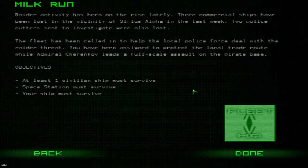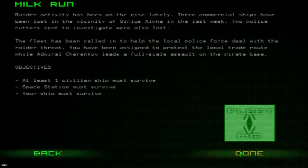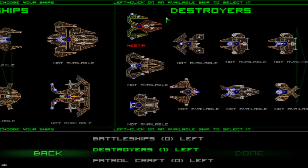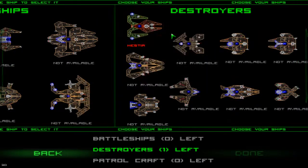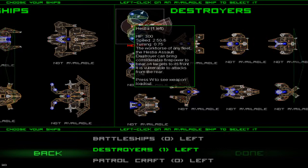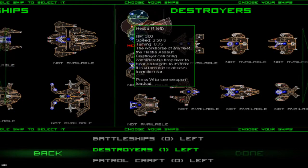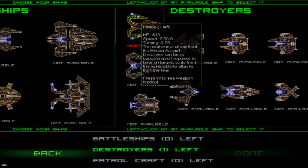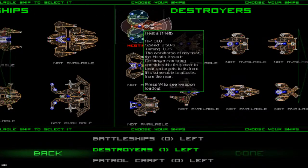At first you only start out with a small fleet of just one ship, and then eventually it expands and you get more and more ships to control. I believe there are 15 ships in total. Right now we can only use the Hestia — I don't know if that's how you pronounce it. But it's a really nice battleship. The workhorse of any fleet, the Hestia assault destroyer can bring considerable firepower to bear on targets to its front. It's vulnerable from attacks to the rear, so you generally want to face your enemy and not turn around and flee. Let's pick that and get going.